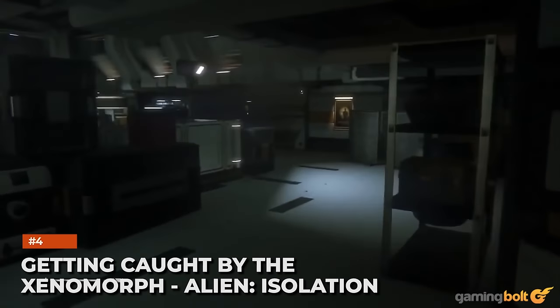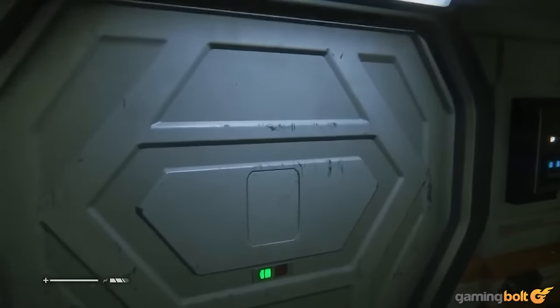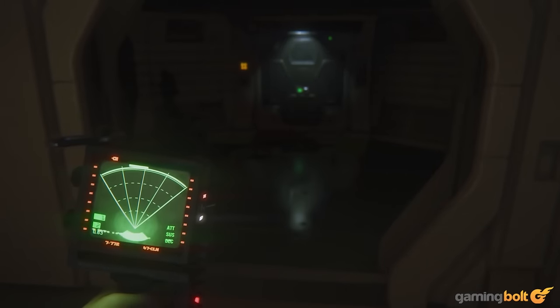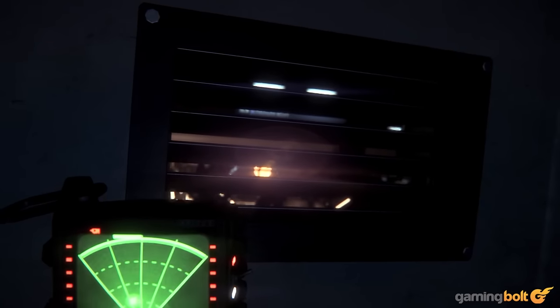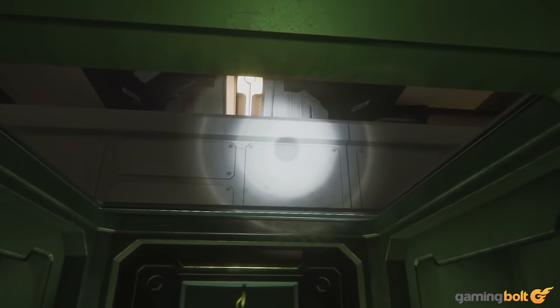Getting Caught by the Xenomorph – Alien Isolation. It's nearly impossible to think of many enemies in horror games that haunt players' nightmares as vividly as Alien Isolation's Xenomorph does. The stalker foe is a menace for the vast majority of the experience, and having to avoid its attention is never anything short of a harrowing ordeal. Always quick to react and shockingly intelligent, the Xenomorph is sure to make you jump right out of your skin every time you're unlucky enough to be caught by it.